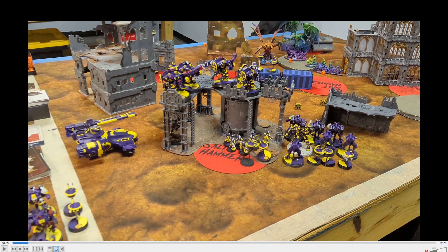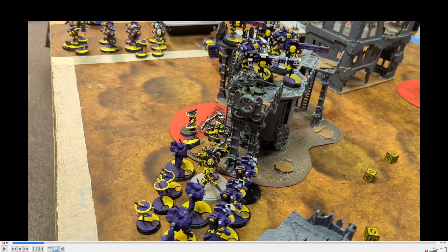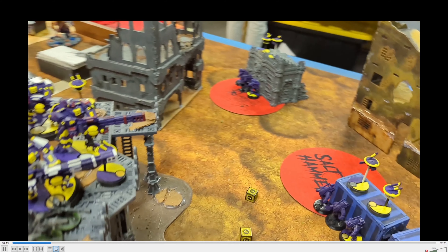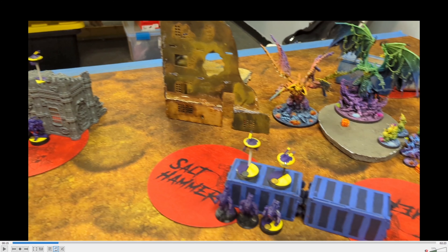This is my other six-man brick squad with my crisis commander, equipped the exact same way as the other one. And don't mind this crisis commander right here — he looks a little bit weird, but it's okay. Don't worry about the missing arms; I'm still piecing them together. And then my three-man squad of stealth suits to capture the objective and to screen out his infiltrators. They're equipped with a marker drone and a shield drone.